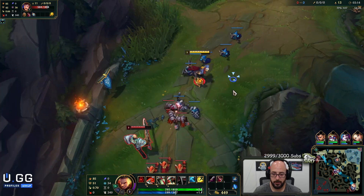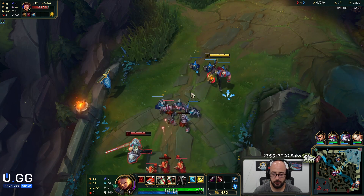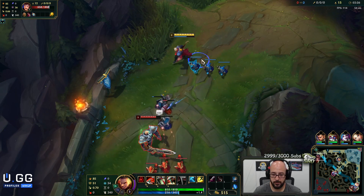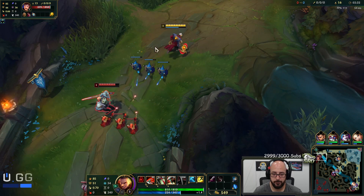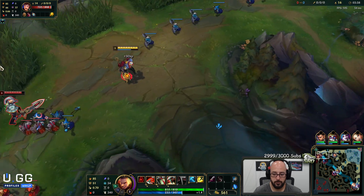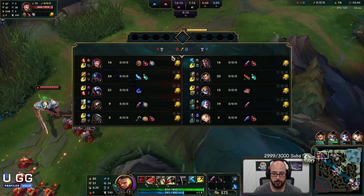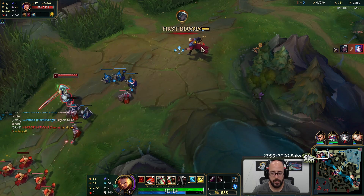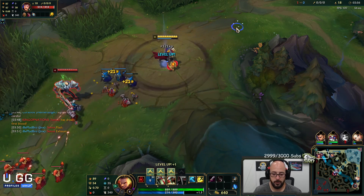I was really hoping he'd walk up for that. I'm going to let the wave slow push out to me. I just need to last hit — do nothing else but last hit. The wave will slow push because it's even inside the map. If he comes up a little bit, I might fight him. Not sure I want to find out about the 2v2 — they have Ignite.